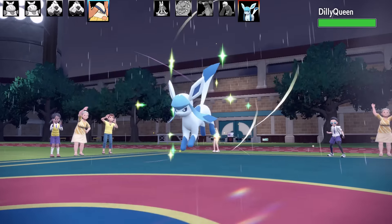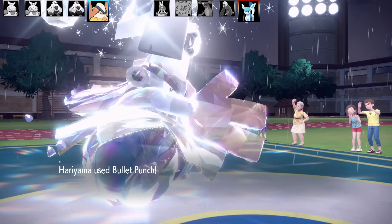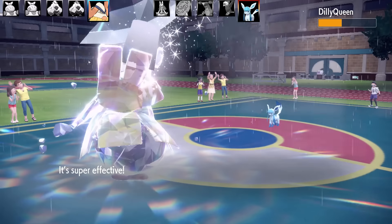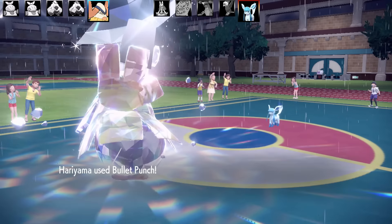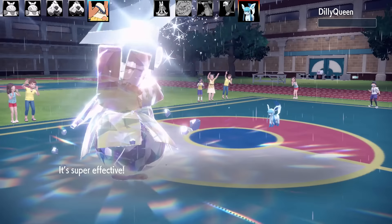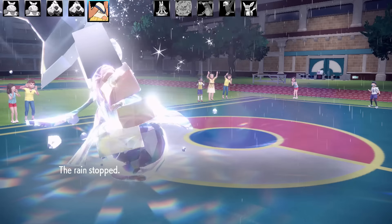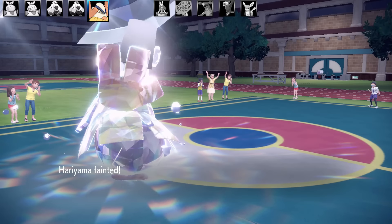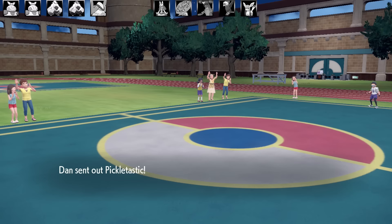Next Pokémon is Glaceon. I go for Bullet Punch with the extra Tera Steel STAB. It's a bulky Pokémon so it survives. However it was a para-flinch Bite set — since I moved first there was no chance of getting flinched, which was great. That's the end of the Glaceon troll set. Hariyama then faints to Flame Orb burn — it only had a little health left anyway.